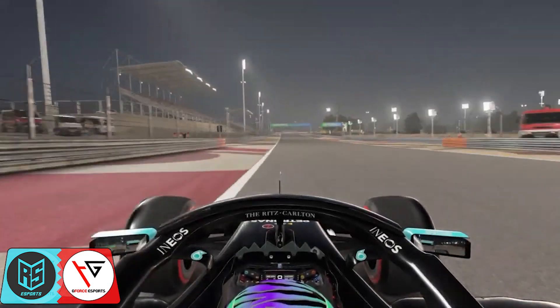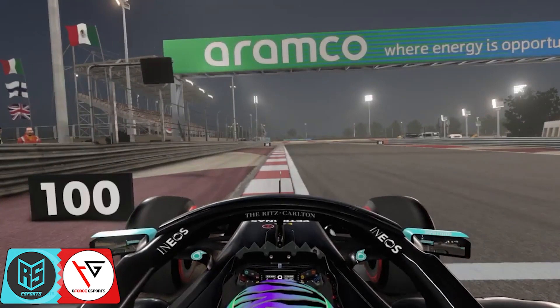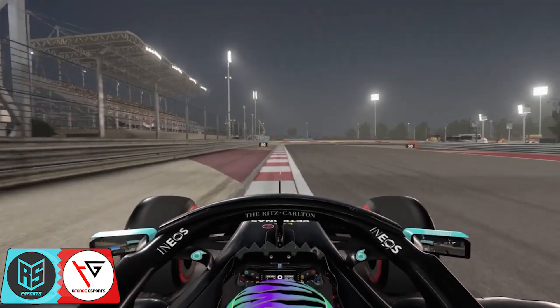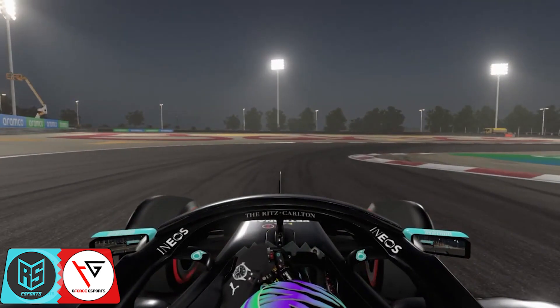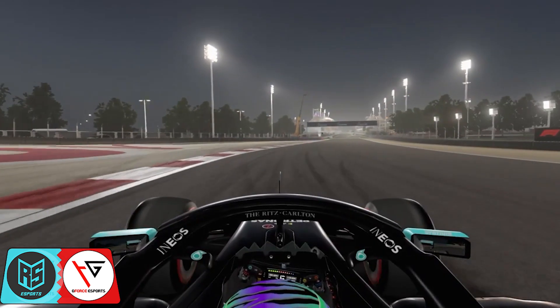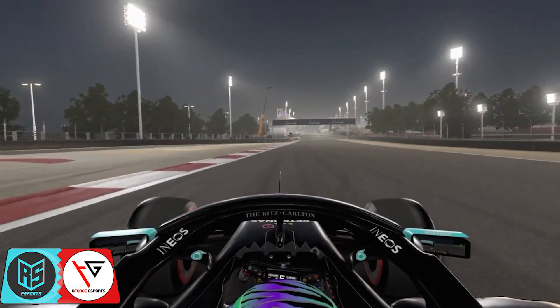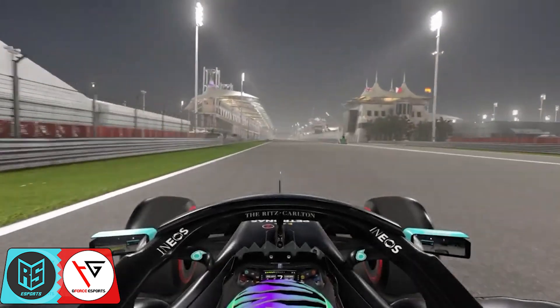All the way up into eighth, then down to the last corners at turns fourteen and fifteen. You're going to use the esports line — brake just after the 100 metre board, have half the car over the curb, and do a late turn-in. Completely ignore that curb on the inside as it will unsettle the car, and try to avoid touching the curbs on the outside as they may also unsettle the car. And that is a lap of the Bahrain International Circuit.